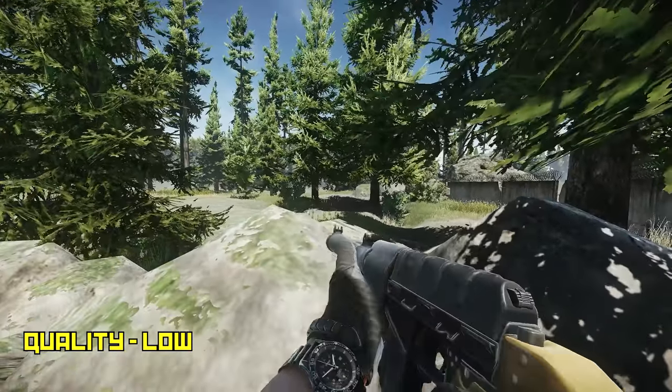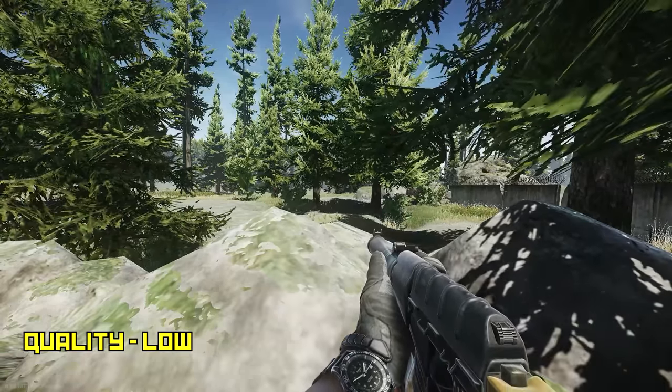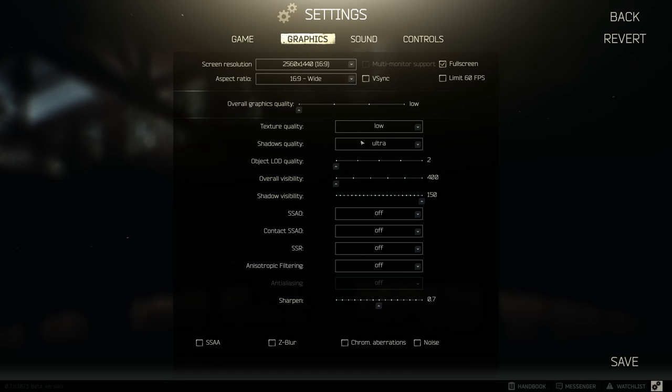Alright guys, just a little context for this video. Basically downrange about 20 meters, I have a Yusek who is popping in and out of a shadow against that rock right there. As you can see when he goes in the shadow, he's a little less visible. And basically we're going to go through all the preset settings.